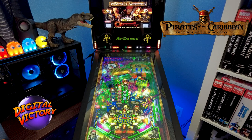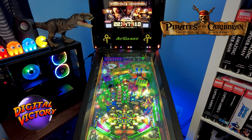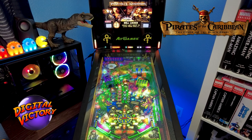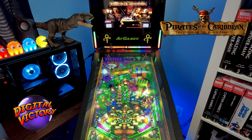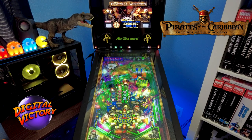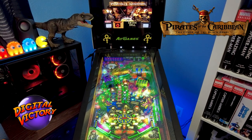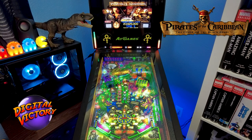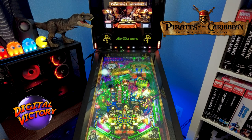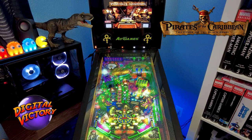I should soft-plunge it — if you soft-plunge it, you can bring it straight to the flipper safely. We're going for Tortuga again. You notice it saved the progress I had made. We've got at least a three-ball multiball going with Tortuga.